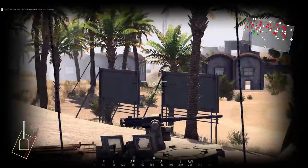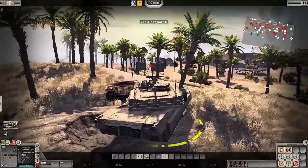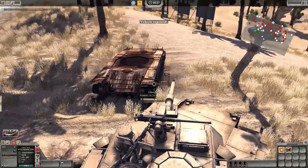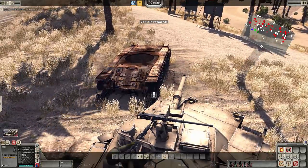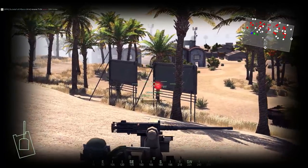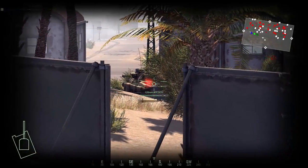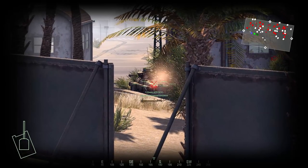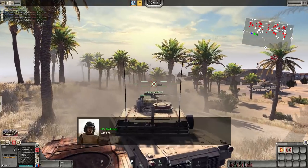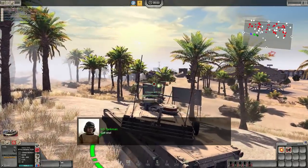I see an enemy vehicle approaching. My vehicle's repaired — hop back in, we're going to take that vehicle down. Don't switch to HE — keep an armor piercing. We're moving into the base. Get some, GRM! That was a good hit — he got wrecked. Got one. Damn right we did. All right Bacon, how are your tracks looking?